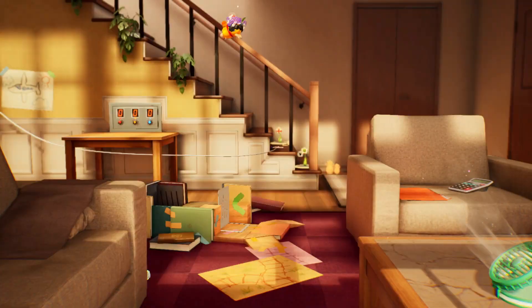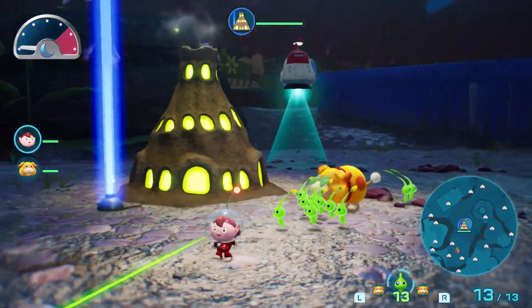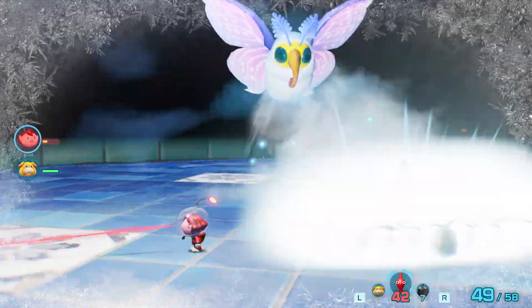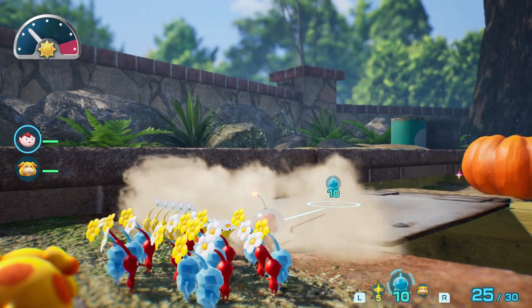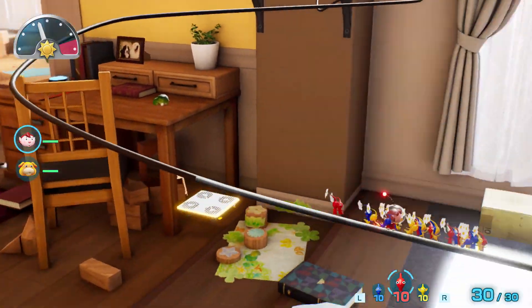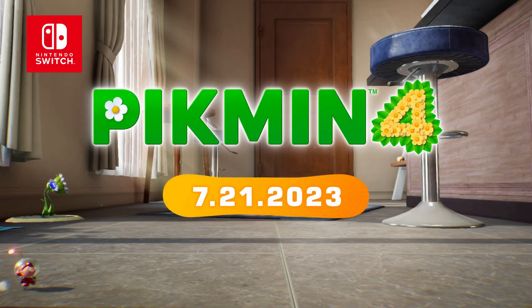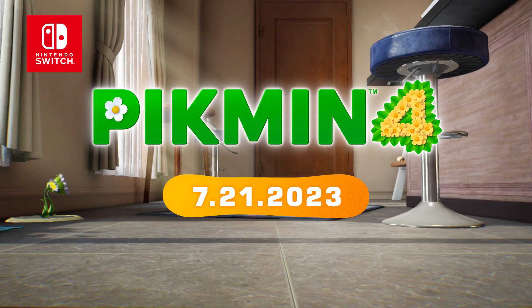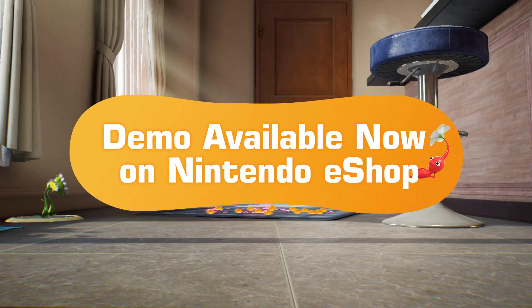There's so much more to discover on this uncharted planet. And with your Pikmin and Oatchi by your side, you can tackle whatever challenges come your way. Together. Pikmin 4 — available July 21st, only on the Nintendo Switch system. Pre-orders and a demo are available now on Nintendo eShop.